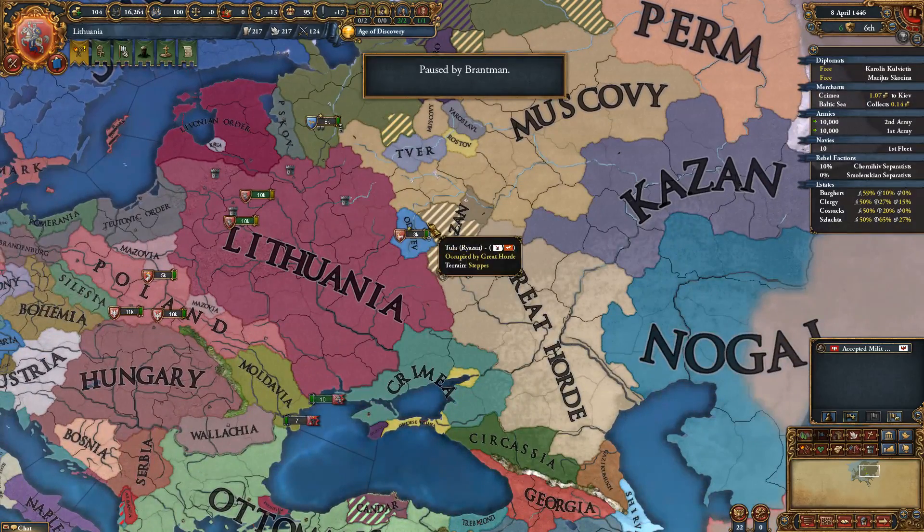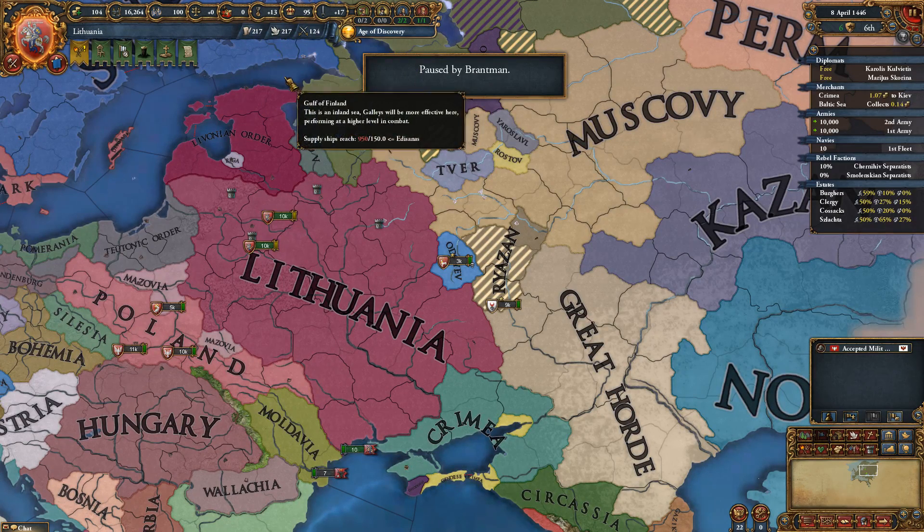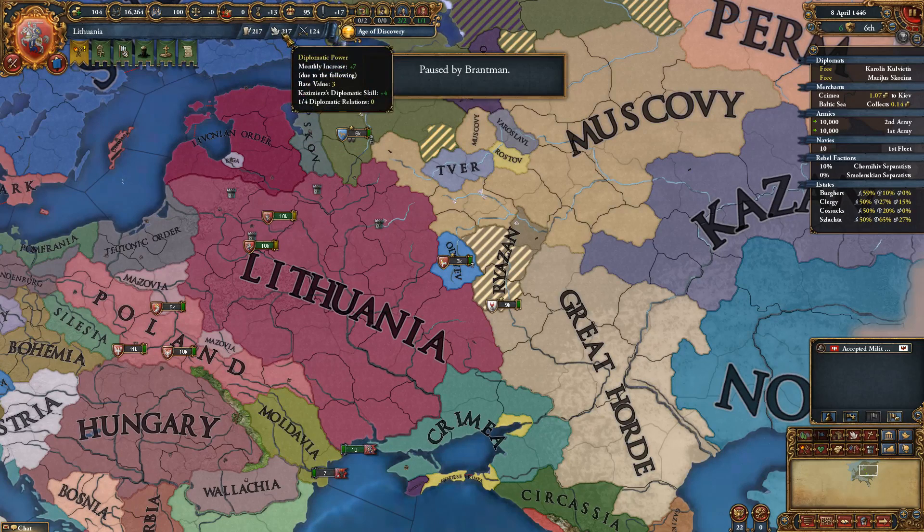That's what you have at the bank right now, that's your reserve monarch power. We generate seven, seven, and four every month, so each month I can watch those go up by seven, seven, and four.